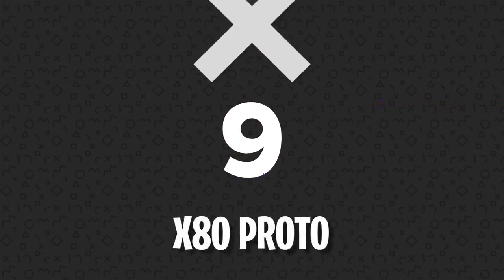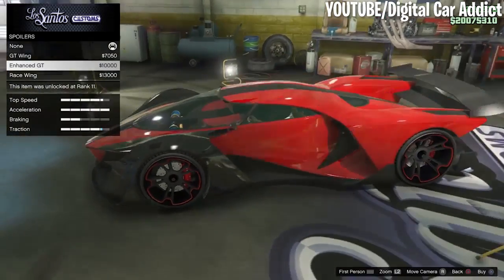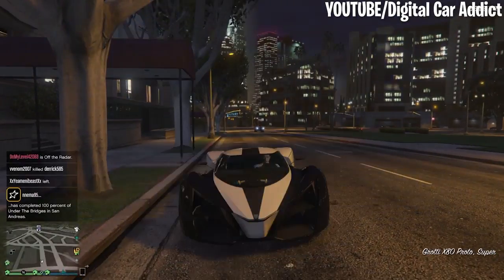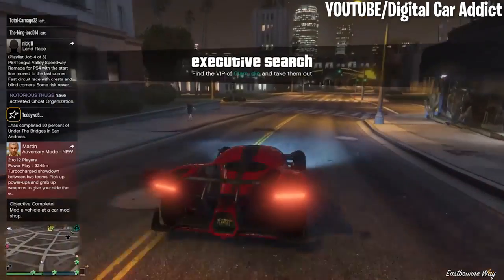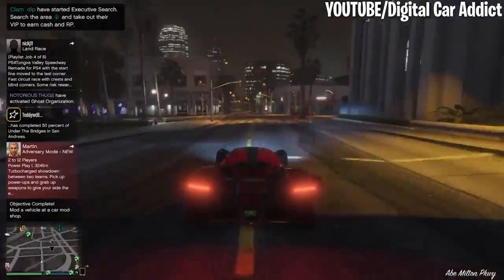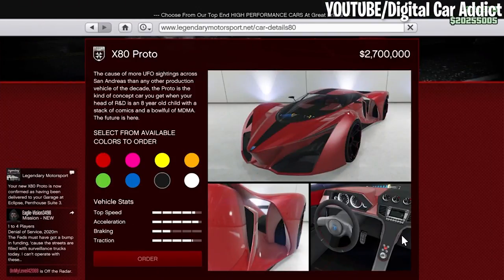Number 9: X80 Proto. The X80 Proto is based on the Ferrari X80 concept. With its slick design and carbon fiber detail, the X80 is easily one of the coolest looking cars in the game. The real-world X80 was designed to look like a futuristic car and was never put into production, which is probably why its GTA counterpart is so slick. The X80 Proto will max out around 132.4 miles per hour, making it an absolute force on the streets of Los Santos — if you can afford to drop $2,700,000.